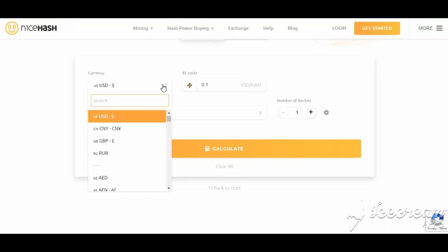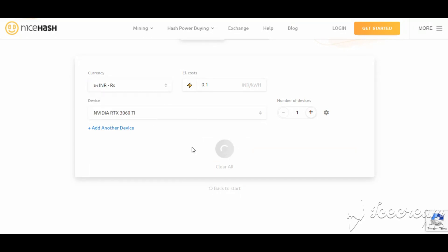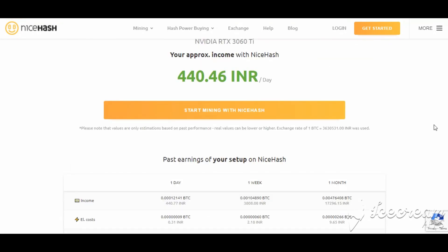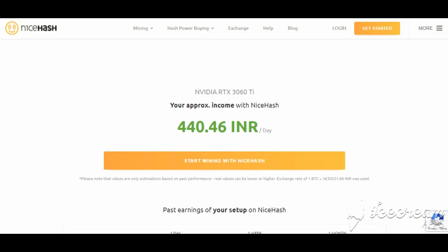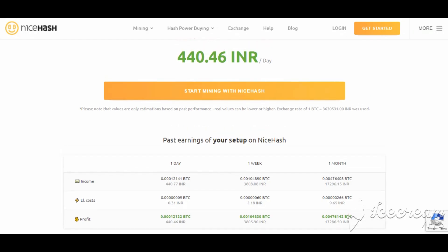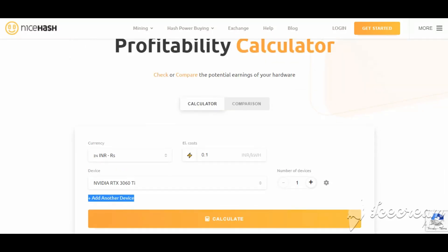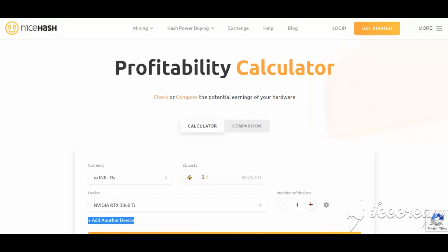Electricity cost will also matter, as charges vary across different countries. Switching to INR for the 3060 Ti and hitting calculate again, you'll be able to earn 452.26 INR per day mining on this card — that's incredible profitability. It just costs around 30,000 rupees if you can find one at MRP right now. If demand is high, the price will go higher. If Bitcoin touches 40 lakhs again, earnings could approach almost 500 rupees a day.